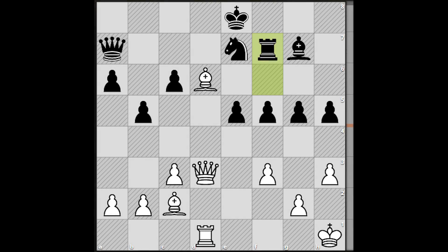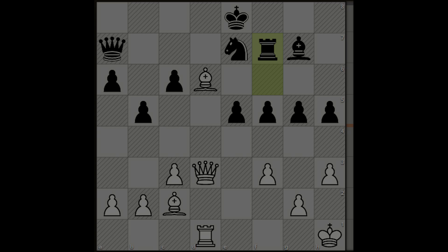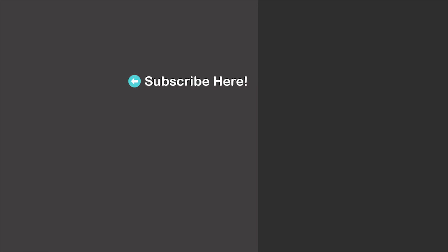In the end, let's also solve a chess puzzle where the task is to find the winning move for white. It's white to move — I will wait for your answer in the comments section. I can give you a hint: there is a back rank weakness, feel free to exploit it. Thanks for watching. Here are more suggestions for you — feel free to check them out as well. I'll see you in my next video. Take care.